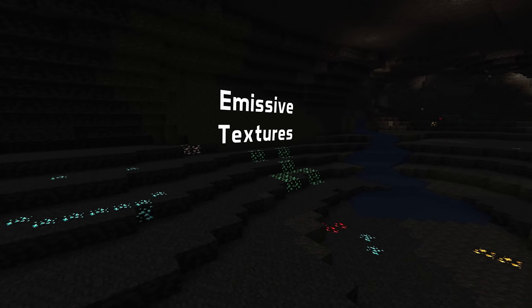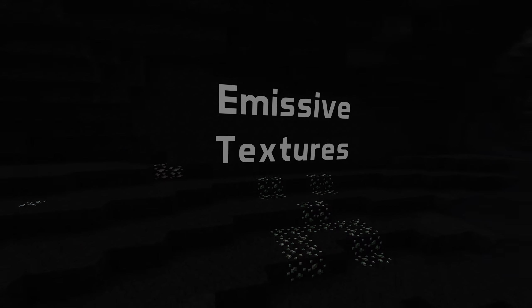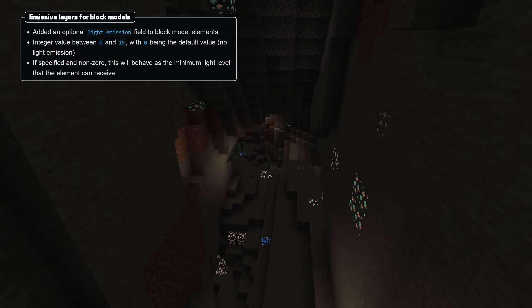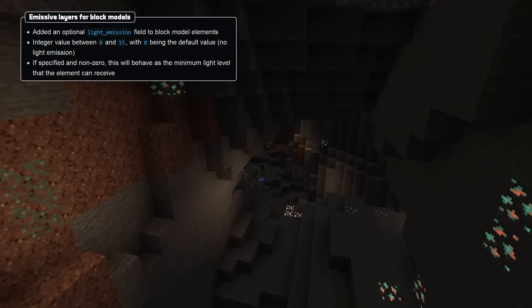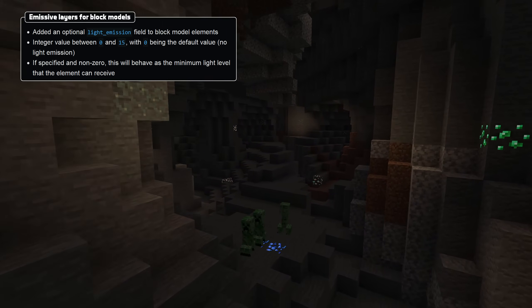There's now an optional Light Emission field on Block Model Elements, which is an integer value between 0 and 15. If this value is set to non-0, that block element will be rendered as if it was always lit with at least that level.